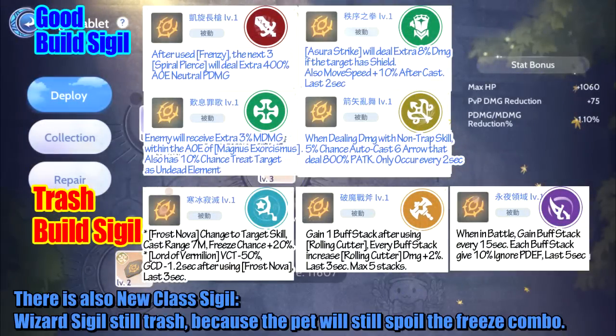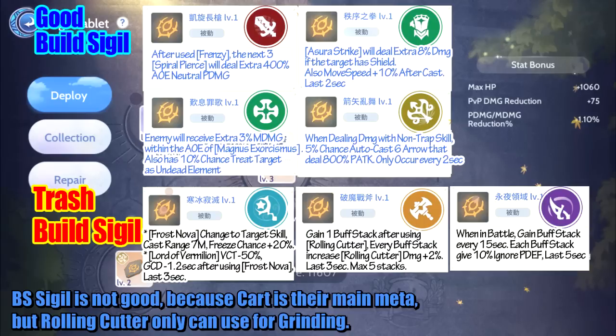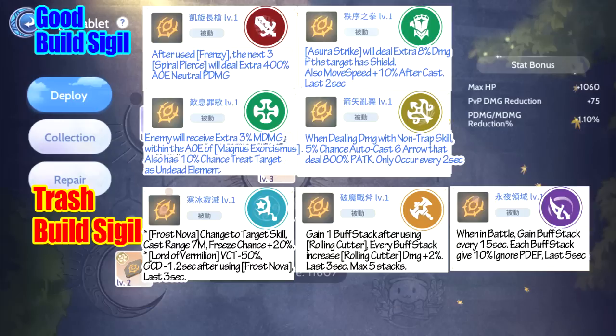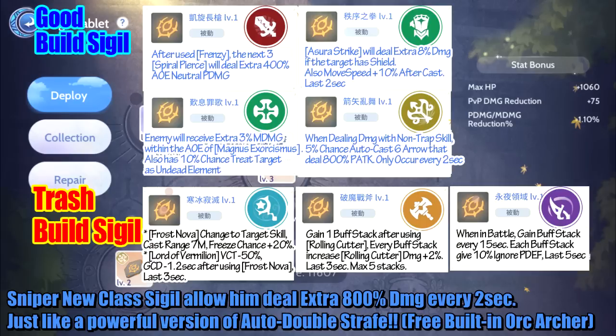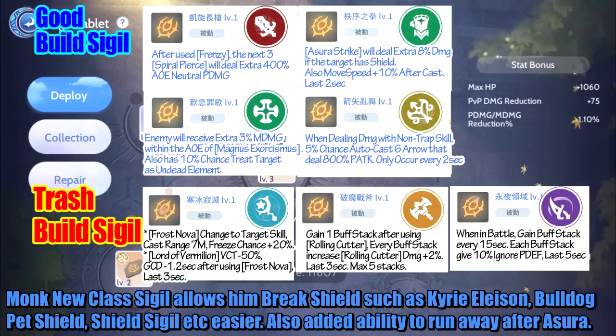There are also new class sigils. Wizard sigil is still trash because the pet will still spoil the freeze combo. Blacksmith sigil is not good because cart is their main meta, but trolling cutter can only be used for grinding. Assassin's new class sigil is also no good because syncs never lack ignored defense. Sniper's new class sigil allows dealing extra 800% damage every 2 seconds, like a powerful version of auto double strafe — essentially a free built-in Orc Archer. Monk's new class sigil allows breaking shields such as Kairi Leeson, Bulldog Pez Shield, and shield sigils more easily, and also adds the ability to run away after Asura.